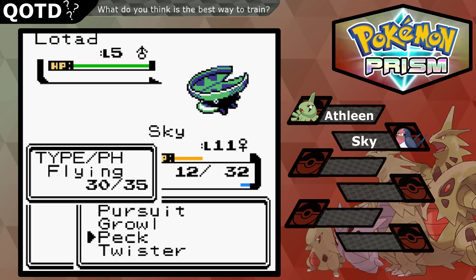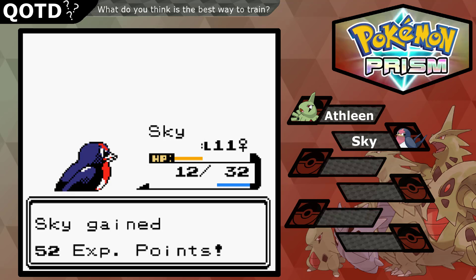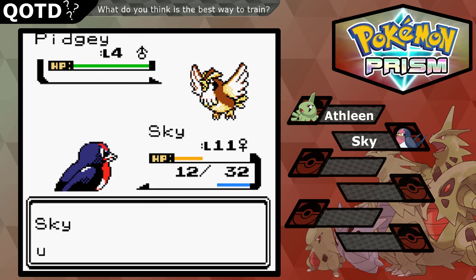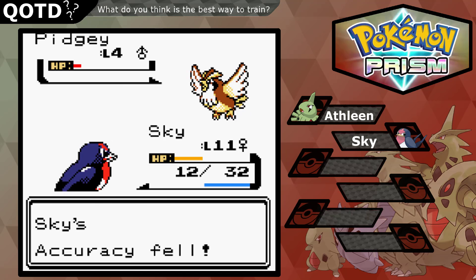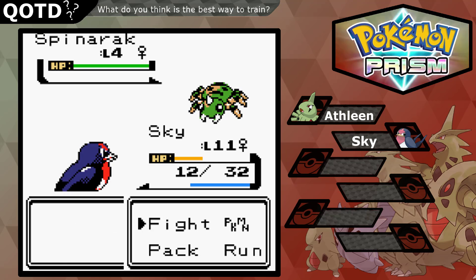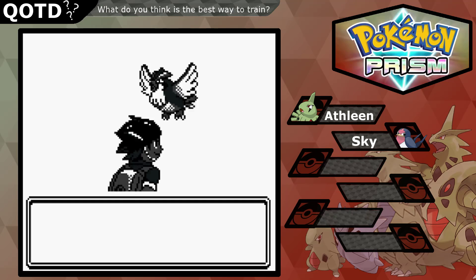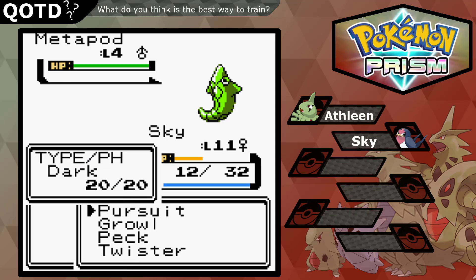Oh, this is a wild Lotad! We don't want — oh, it killed it, super effective. That's fine. A Spinarak — it would be good to have a poison type, but it's dead too. Every time I find a Pokémon I consider catching, it just dies.